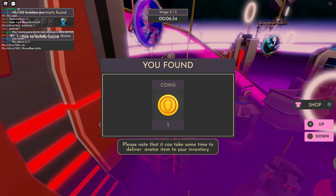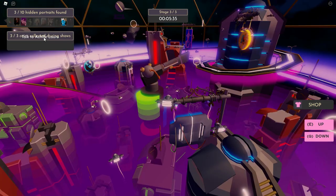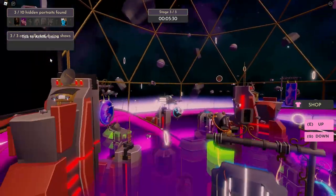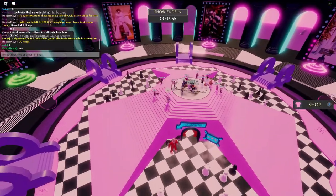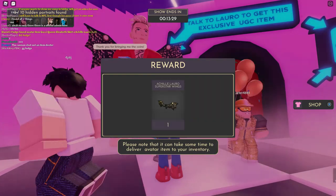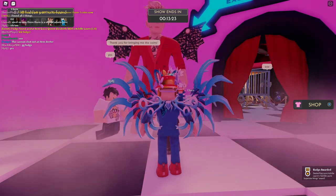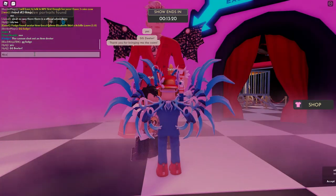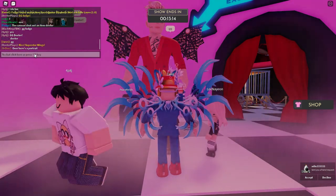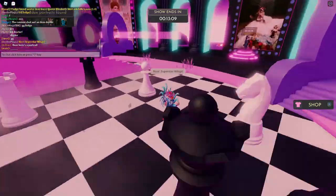There are also coins in the first stage. Once you've collected three coins — you can see 'three out of three' on the upper left — go back to the lobby and talk to Achille Lauro in the middle. Interact with him and you'll get the badge in the bottom right corner. The wings will appear in your inventory after a few hours — it's a free item, so you can't complain!